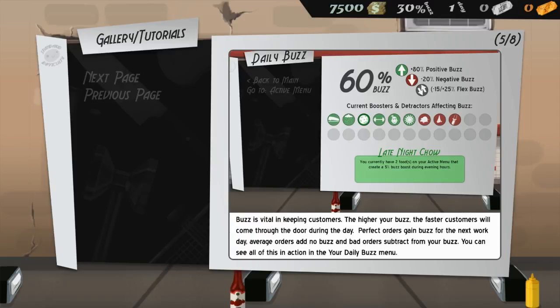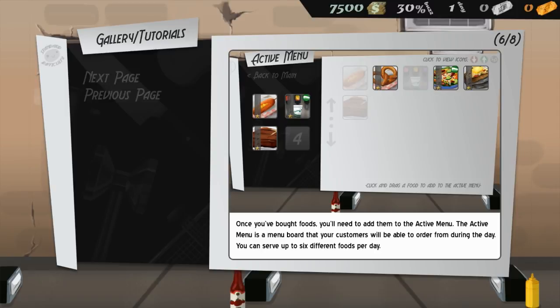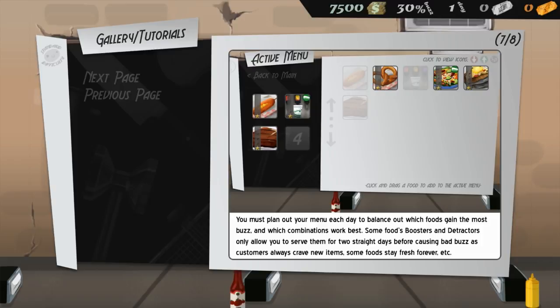Buzz is vital — the higher your buzz, the faster customers come through the door. Perfect orders gain buzz for the next day, average orders add no buzz, and bad orders subtract from it. You can serve up to six different foods per day. Some foods' boosters only allow you to serve them for two straight days before causing bad buzz, as customers always crave new items. Some foods stay fresh forever — like salads — that's what the 'staple' designation means.